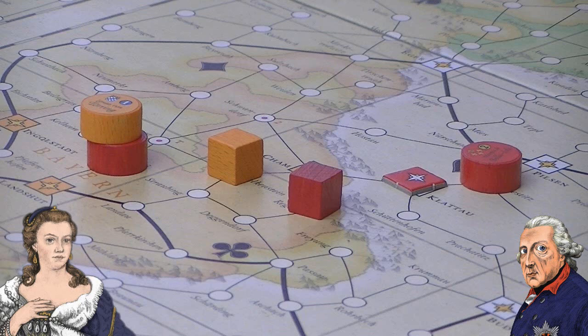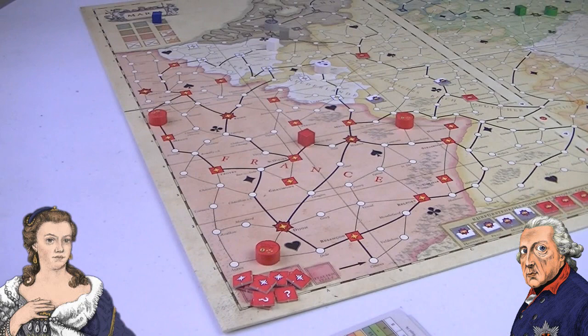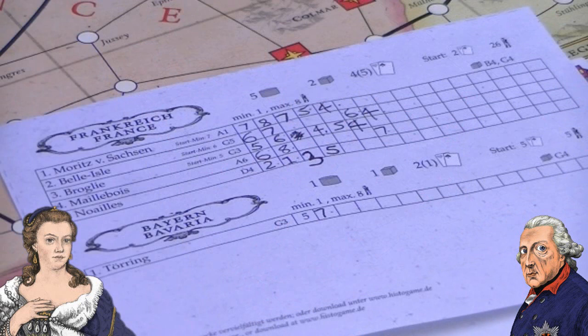When a player empties their fortress token pool by conquering fortresses, they win - but trust me, I've made it sound much simpler than it actually is. Each player in the game will control several generals on the board. These generals will have a number of troops allocated to them, kept track of on a roster. The number of troops will fluctuate as they take losses from battles and receive reinforcements at various points throughout the game.